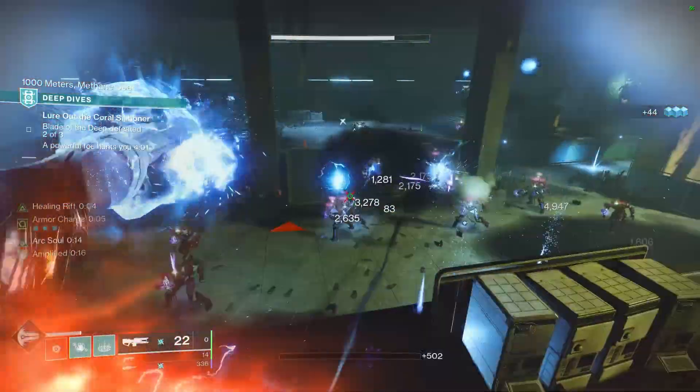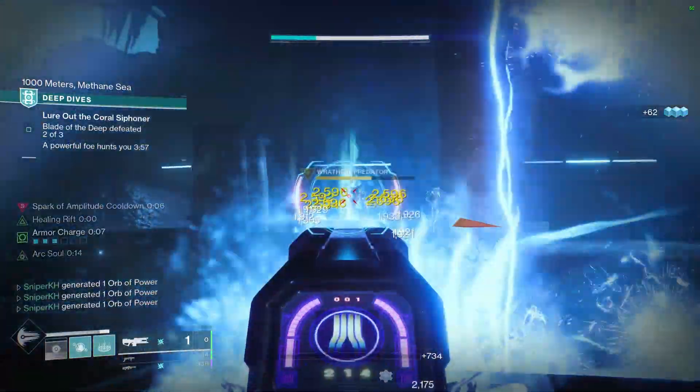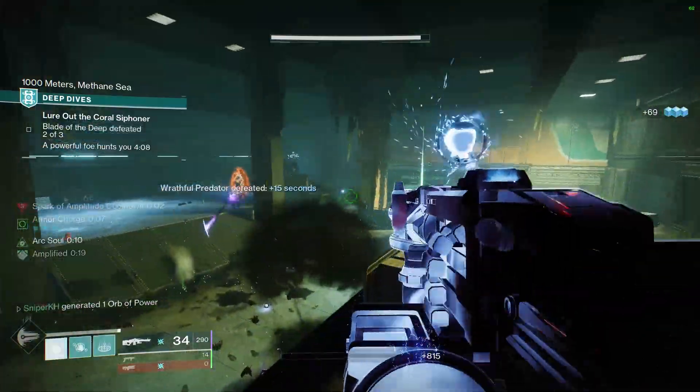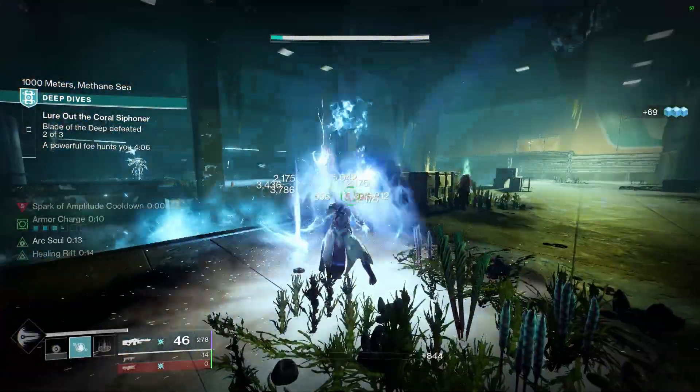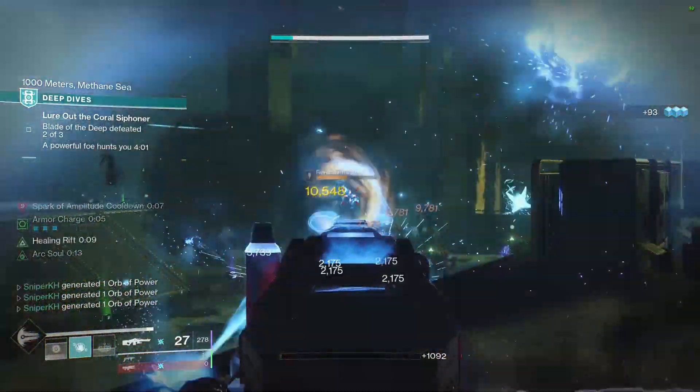If you've been paying attention to the seasonal artifact, then you probably knew the answer to today's video. The seasonal mods available to us this season focused around three different elements: Strand, Void, and Arc. The Arc seasonal mods this season make this Warlock build even better than it was before.